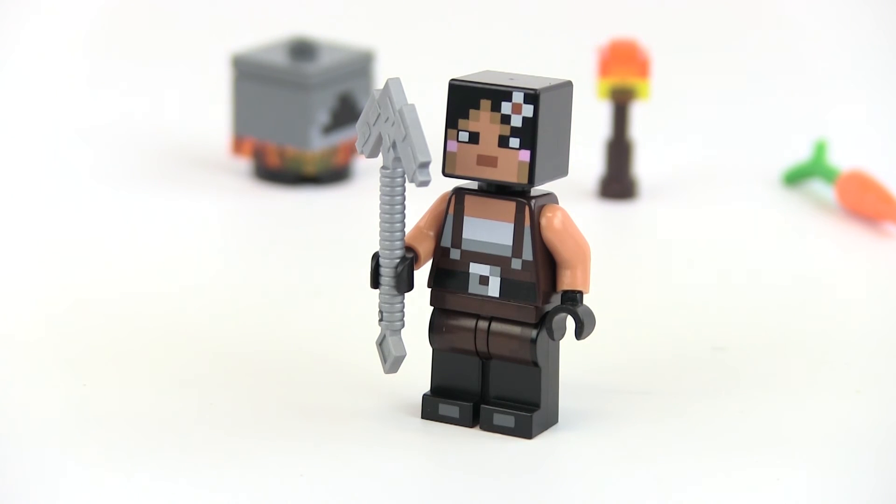Next up we have our female adventurer — at least that's what I think it is. She has the iron pickaxe and a little flower in her hair. This is really the only figure that we know for certain is a female; the others maybe could be under the space suit or under the creeper outfit. But this one is obviously a female, so very collectible for that reason.